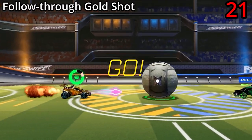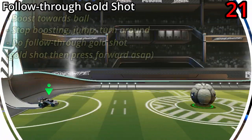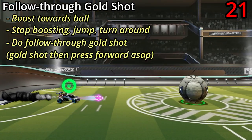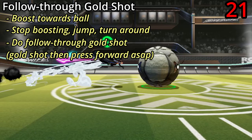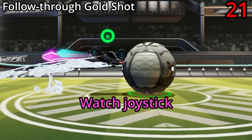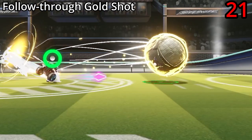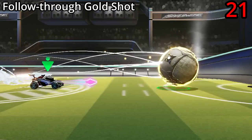This kickoff uses the follow through gold shot mechanic from my gold shot tutorial. To do it, just boost at the ball, then stop boosting, turn around, and do a follow through gold shot — which you can do by gold shotting and then immediately pressing forward on your joystick. This will cause you to do the gold shot and then continue moving forward towards the ball.